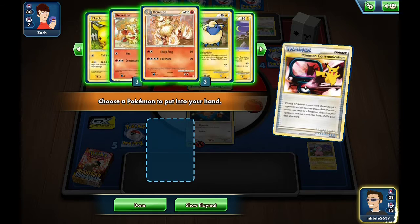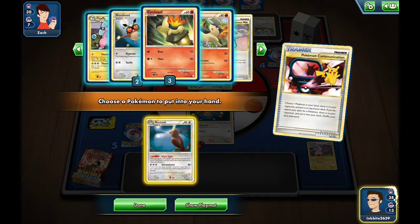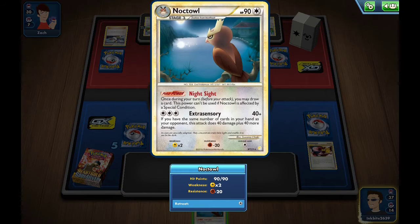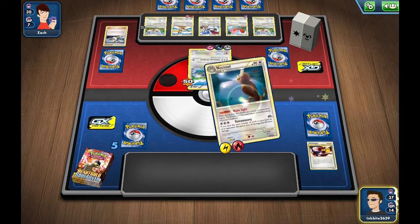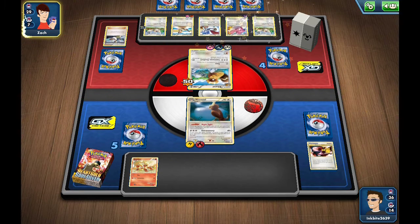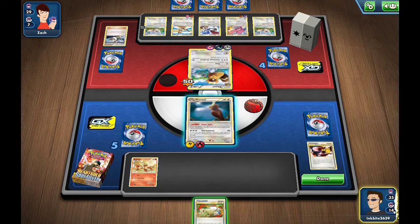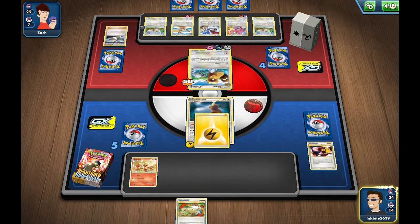I know there is a Noctowl. Hold on - what does the Night Sight ability do? Once during your turn before you attack, draw a card. Okay sure, why not - we can at least use it. I was gonna say I hope that was an energy card but no it was not. That is actually pretty good to use - you draw a card, then you use this and then you get another turn to draw. Oh, and we get the energy card that we needed!